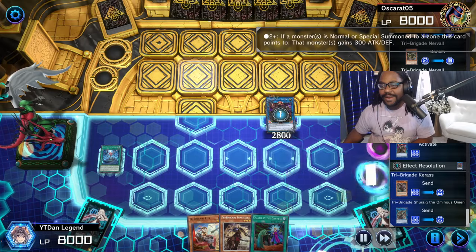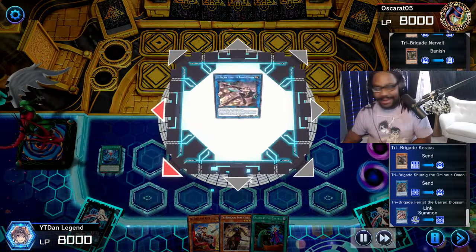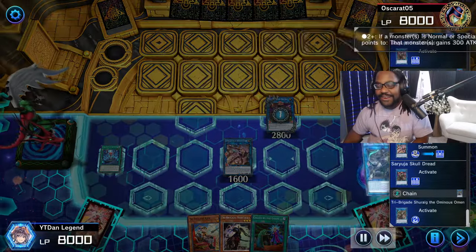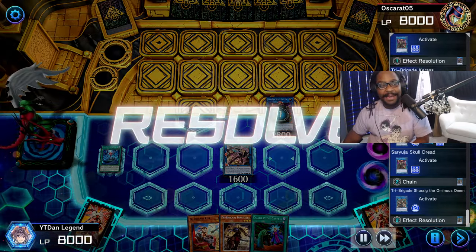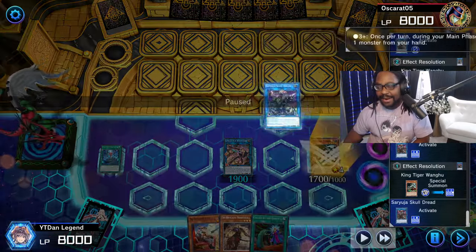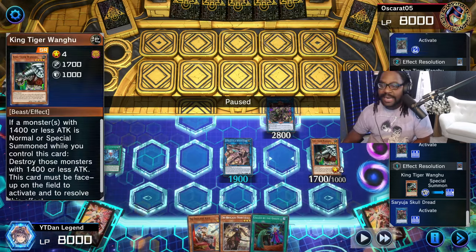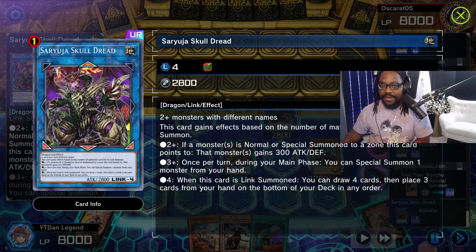Shurig combination — going ahead and Link 2. This deck is going to give me extra draws, board control, and the ability to counter my opponent through banishing. It's going to be pretty busted. We go ahead and get our King Tiger, then summon King Tiger using our Skull Dread.